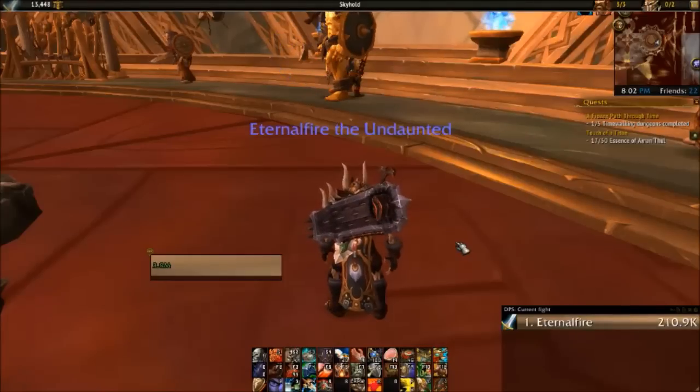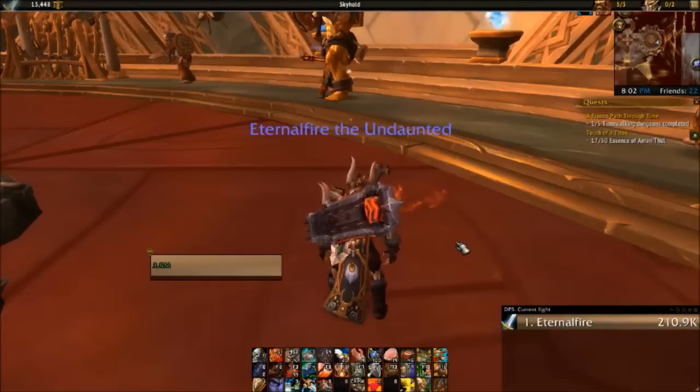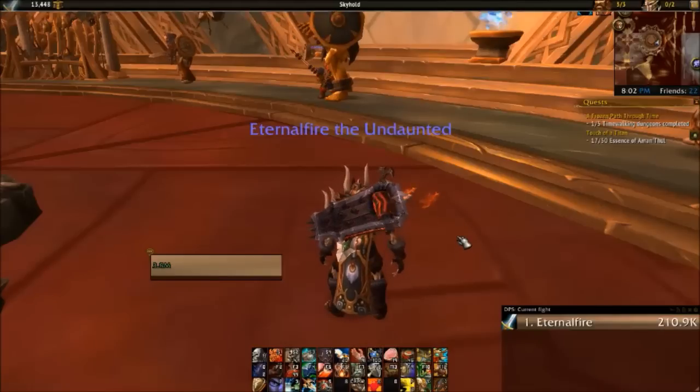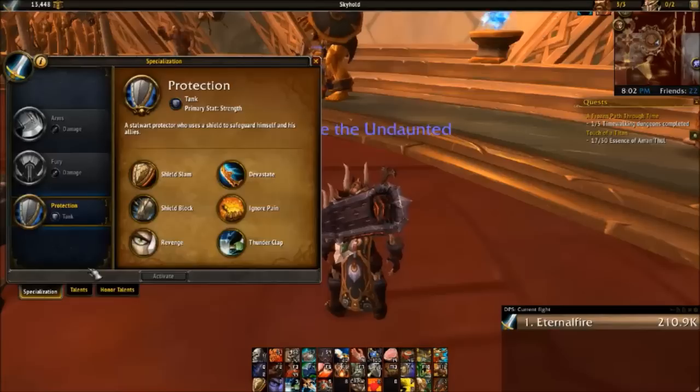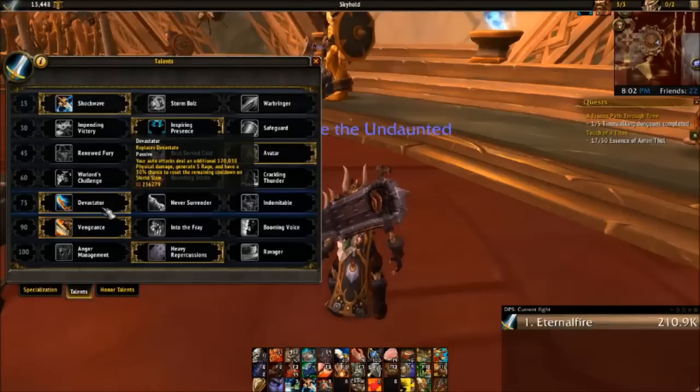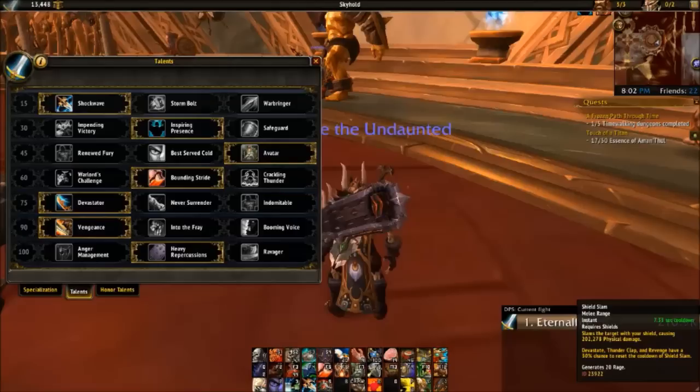Hey, what is up everybody? Eternal Fire here, and today we're going to be talking about the Weak Aura for the Devastator talent. So this has been a big topic. I've had a lot of questions about it and talked to a lot of people about it. Basically, Devastator is a really fun talent — it takes away the fact that you have to just sit there and spam Devastate and pray for Shield Slam to come up.